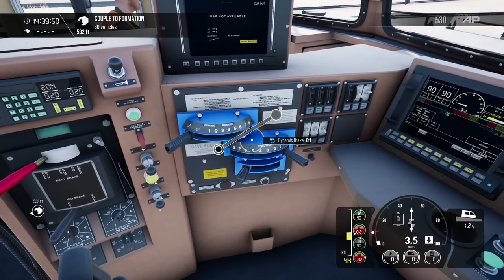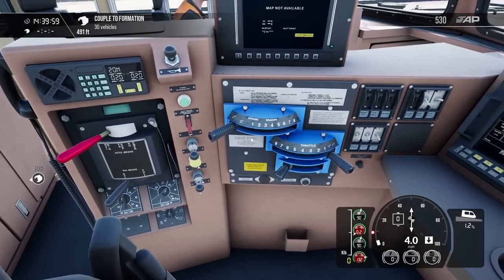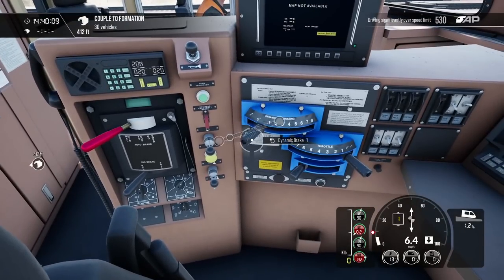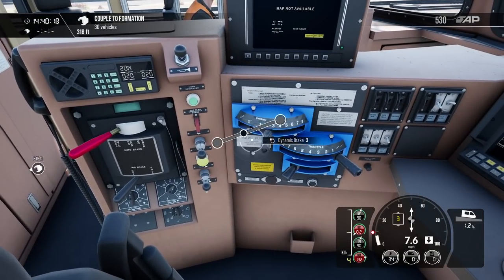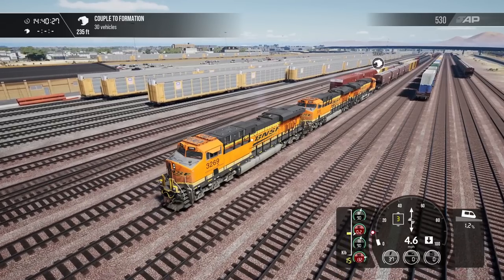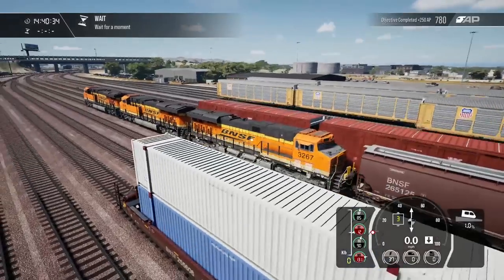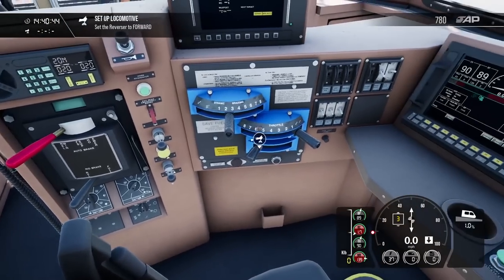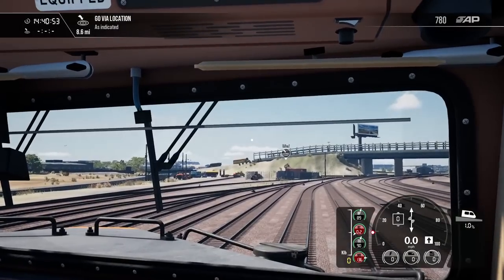I'm going to move a little faster here to get closer to our formation. We'll use the independent brake to slow down. The dynamic brake is very powerful once it gets revving up. We'll roll back at about 2.5 miles per hour — we'll want to keep it under 5. Not a throttle, just a little dynamic brake. I'd rather go at 7 than give it too much power. And there we go — now we've coupled. We'll set our reverser to forward and we've got about 8.6 miles to our destination.